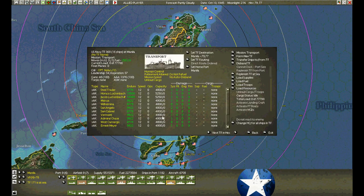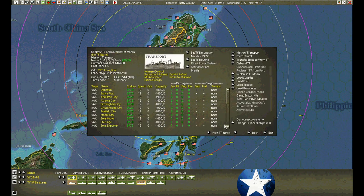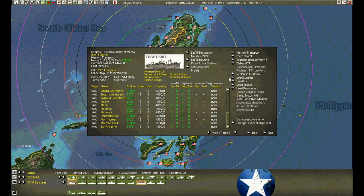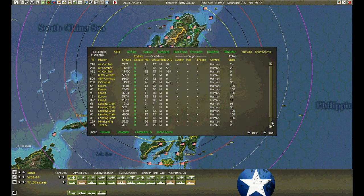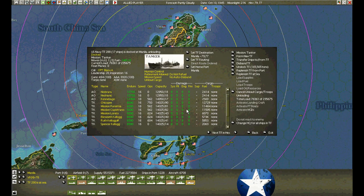Transports — replenish. Normally we would send them back but now we're keeping them for the invasion loading. Another transport group — make sure they're only transports. Replenish at sea, disband. We've replenished a few groups already. Let's make sure there's enough fuel — oh yeah, plenty to give.